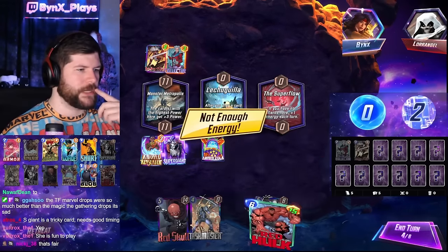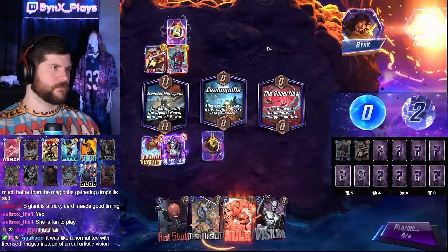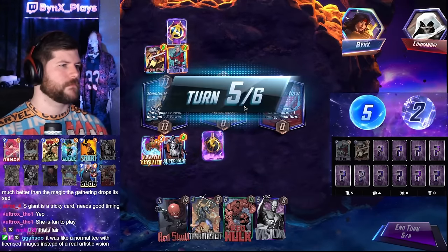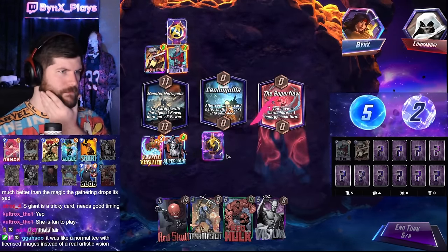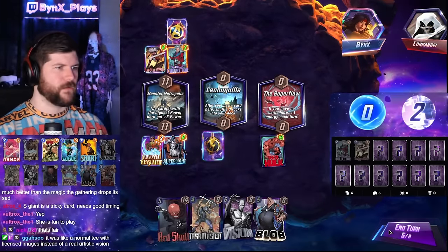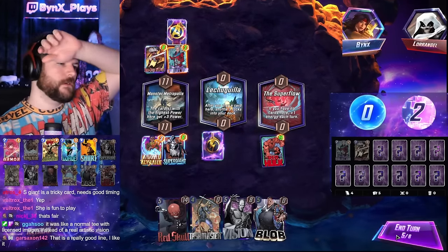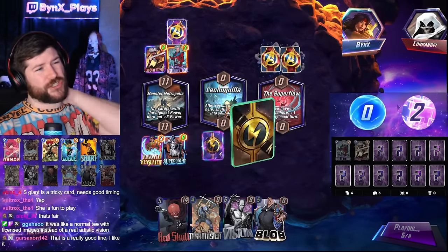I think we go here into Red Skull, and into Taskmaster. I'm leaving a lot of energy open. Play only Taskmaster next turn — I can't do anything else. But that's fine. Should be ahead.